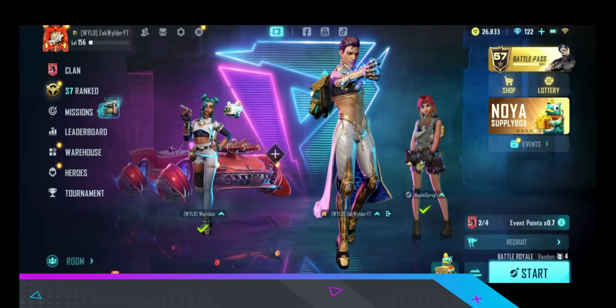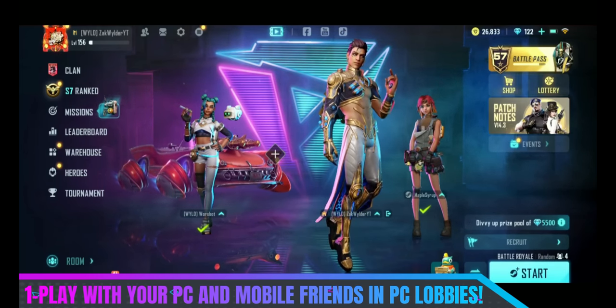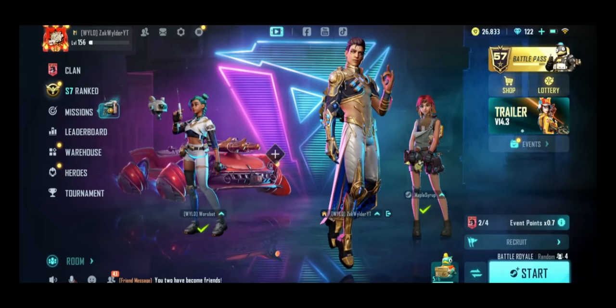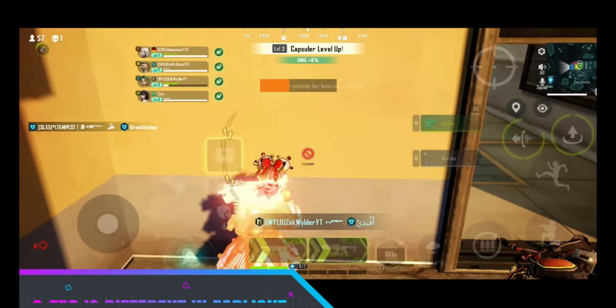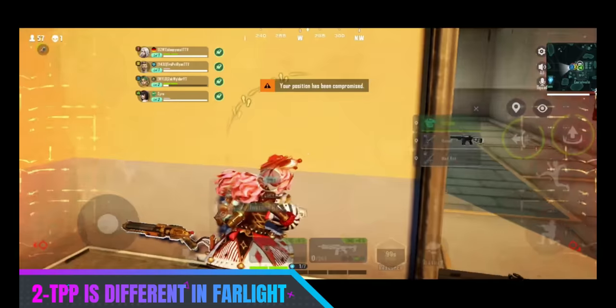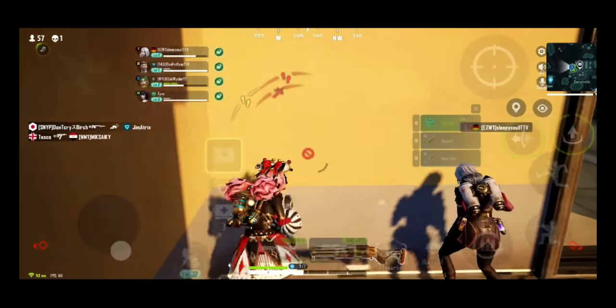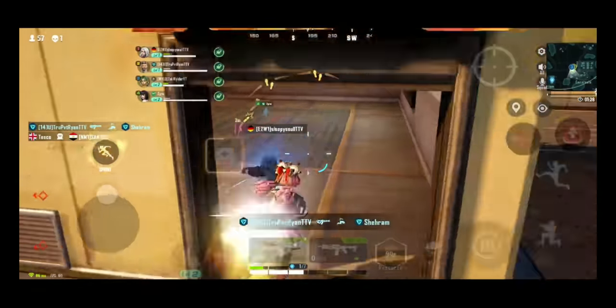Did you guys know that as a mobile player, you can actually enter PC lobbies? All you have to do is invite a friend from Steam into your pre-lobby and enter a game, and that would be a PC-filled lobby. The third-person aspect in Farlight does not act like every other game because of the fact that you have jetpacks, which allows you to surprise enemies who are hiding behind windows or doors. So make sure you utilize your jet boosters efficiently.